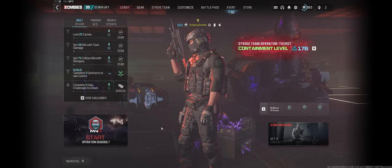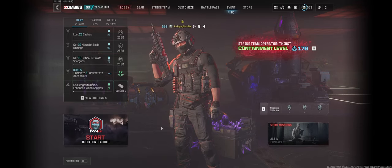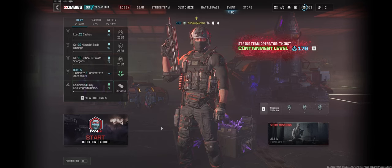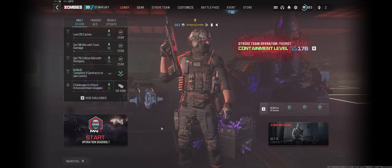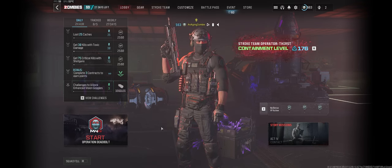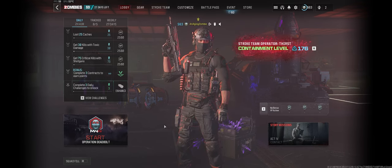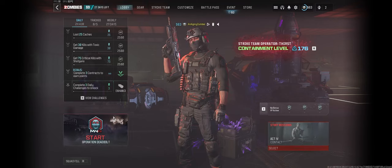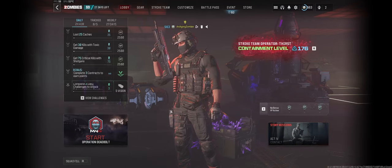Hey everyone, it's an Aging Zombie bringing you some more Modern Warfare Zombies content. Season 3 Reloaded is here and that means we get zombies updates. We get a new Dark Aether to explore and some new schematics to unlock. But before we do any of that, I need to go in and complete the new story mission that we got. So we're going to jump in today and tackle that story mission.